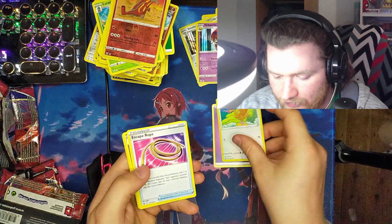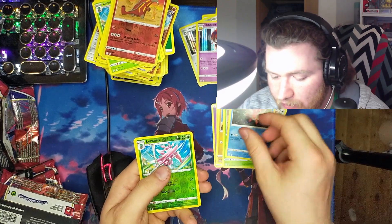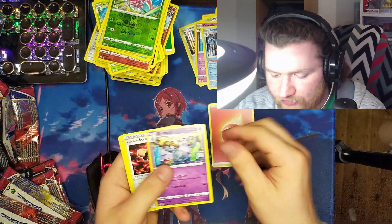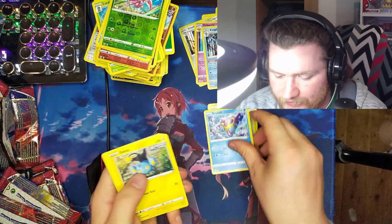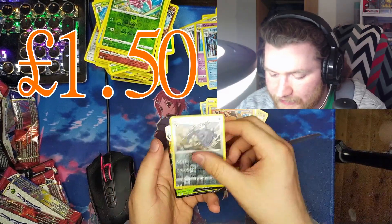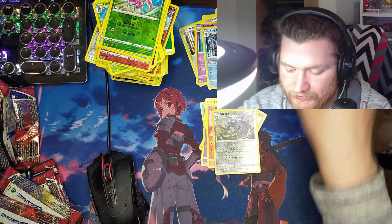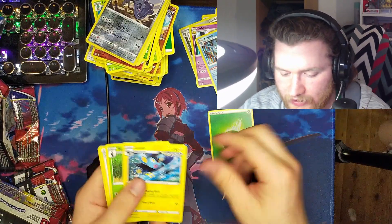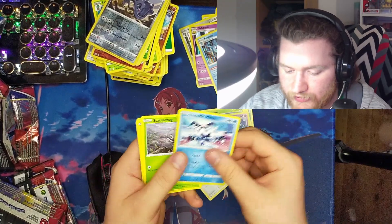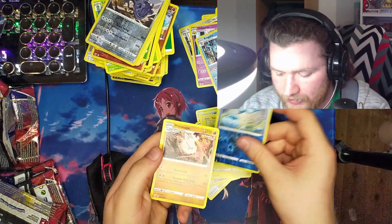We're down to 11 packs. Psychic Energy, Ferroseed, Escape Rope, Grumpig, Sizzlipede, Beldum, Timber, Cacnea, Corpish, reverse Loranthus, and holo Kingdra. Fire Energy, Grumpig, Scroll of Scorn, Bruxish, Shinx, Gligar, Spoink, Bronzor, Tepig, reverse Celex, and Flapple V — so I've got the Flapple V and the Flapple V-Max! Sick. Brass Energy, Luxio, Super, Mustard, Moao, Spoink, Mr. Rime, Mr. Mime, Scatterbug, Yamper, reverse Jellicent, and Primeape.